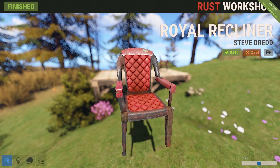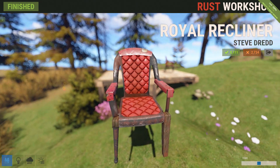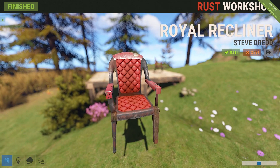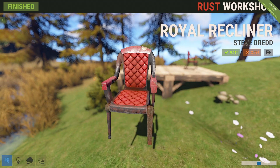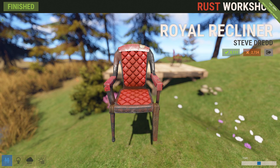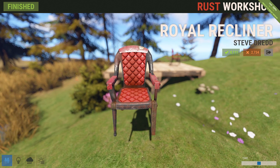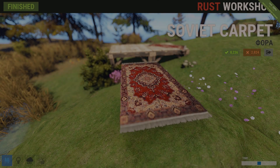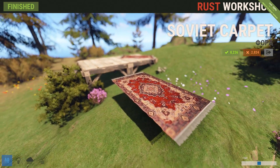Next up we've got another chair — the royal recliner. I actually picked this one up myself just because it looks so cool. I like the royal red color to it. This one has a little more detail to it. I still feel like it should be under a buck just because they are chairs, but if you're looking for a neat chair to finish up your throne room or dinner table, this might be for you.